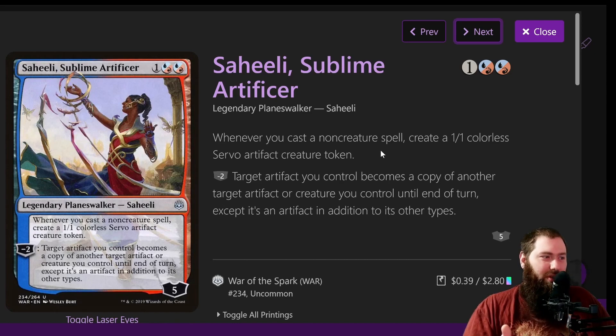Getting double triggers from Storm-Kiln Artist would be pretty good. There are ways you can make doubles of stuff, and it's only 40 cents, so it's a pretty solid entry.